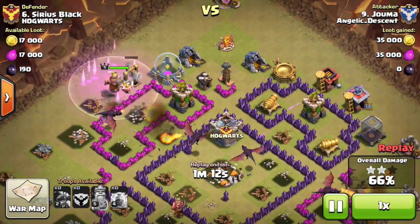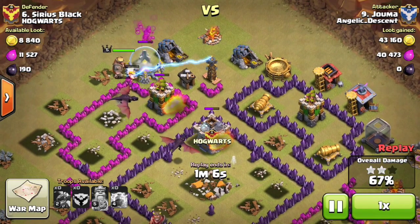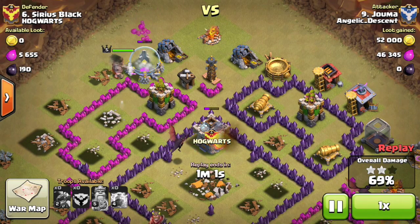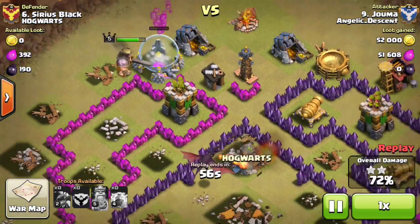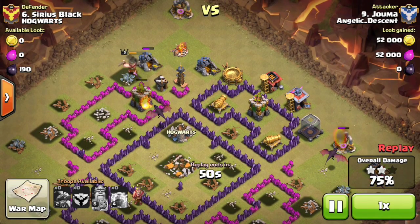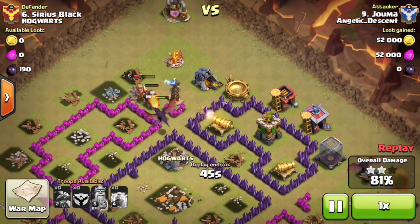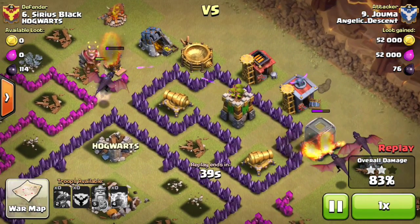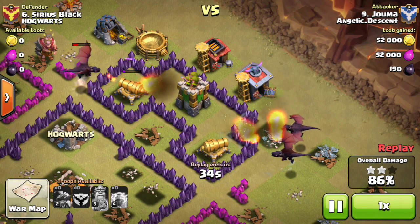I dropped the king at the top to try and save a dragon that was heading toward side buildings. The king distracted the archer tower at the top, giving that dragon time to take it out. This is why I mentioned in previous videos the importance of timing and dropping your king at the right place. If you want your dragons to reach all the defenses, you need distractions — this dragon distracted one archer tower so the two dragons on the right could take it out.